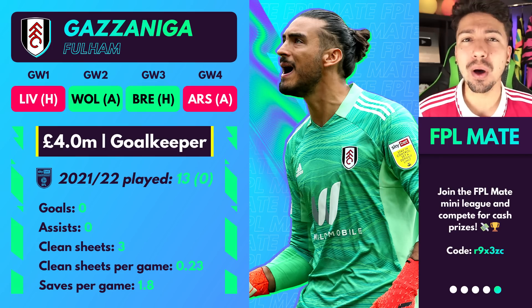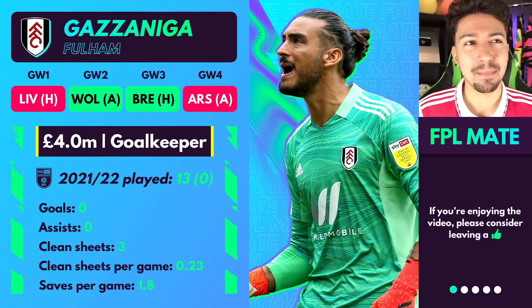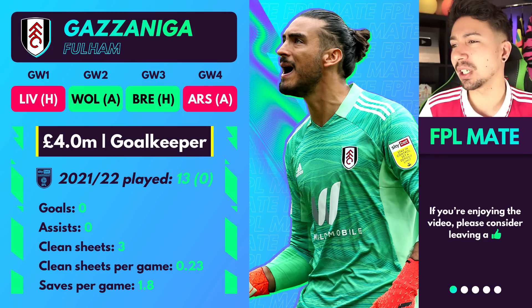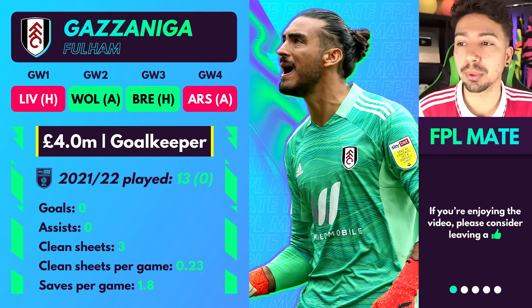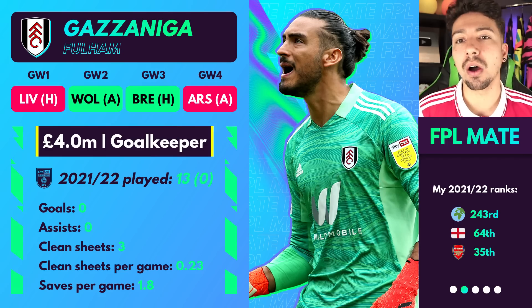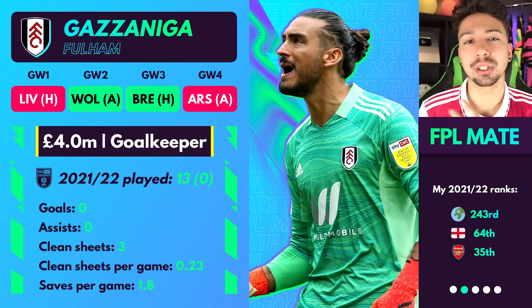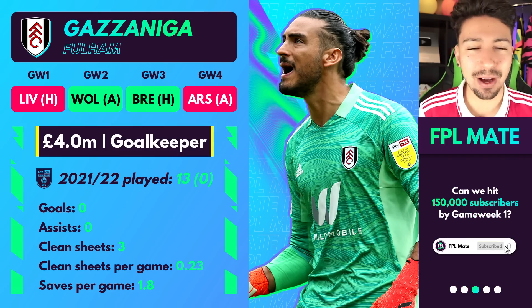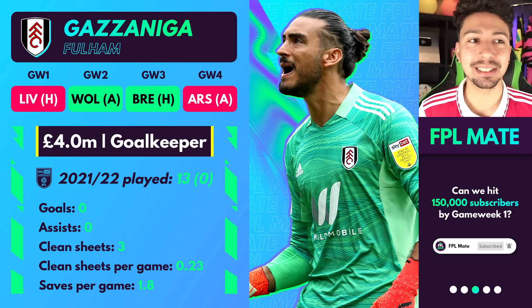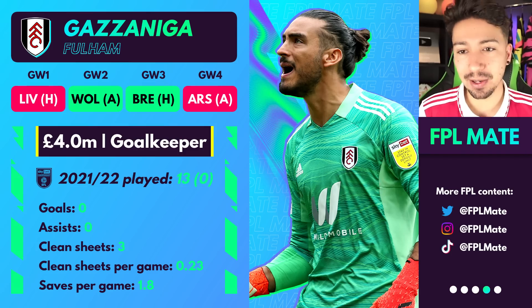The goalkeeping space for 4 million options is really not so good. Maybe it's a better idea — if you've got your first 11 goalkeeper and there's a substitute goalkeeper from that team at 4 million, that could be a good idea. For example, if you've got Sanchez in goal from Brighton, you can go for Steele as your backup at 4 million. That way, if Sanchez gets injured or suspended, you'll have Steele to come in. But if I had to predict one goalkeeper to get some minutes this season, I'd say Gazzaniga at Fulham is probably the guy.